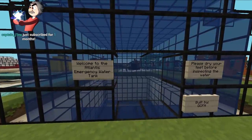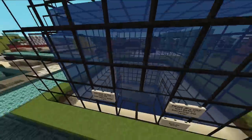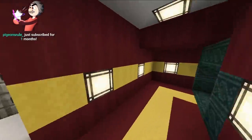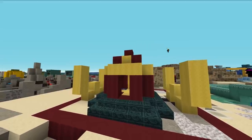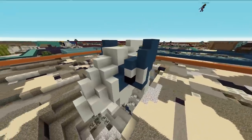Welcome to the Atlantis emergency water tank — please dry your feet before inspecting the water. God forbid you don't use the welcome mat. What a nice view. It made the outside. Water wickmonauts — they're back. Even in Atlantis, you can get your happy meal. I think this is the beginning of Lugia.